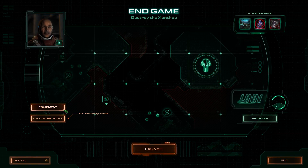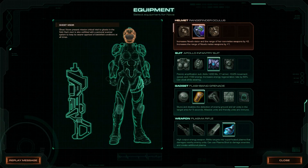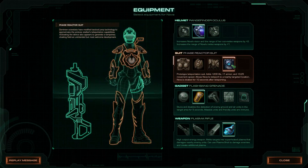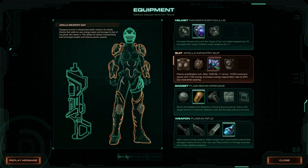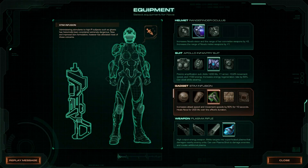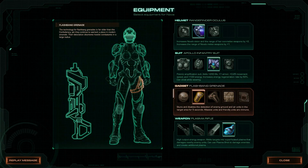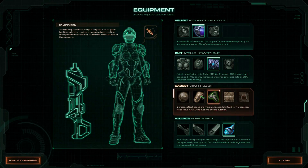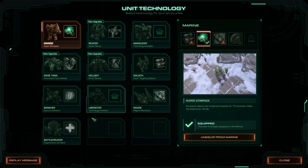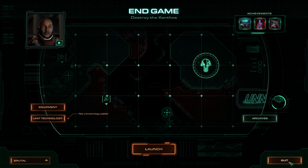Okay, so let's have a look at the loadout. Range is always useful. I'm going to keep that one, but I'm going to change the stun grenade to the Stimpak. Stimpak — I think my units are fine, so I'm going to keep them the way they are.